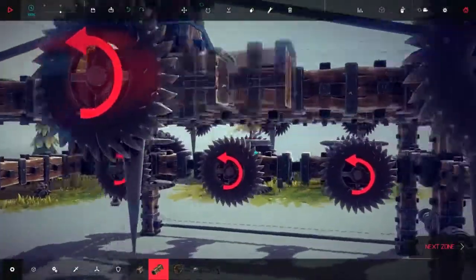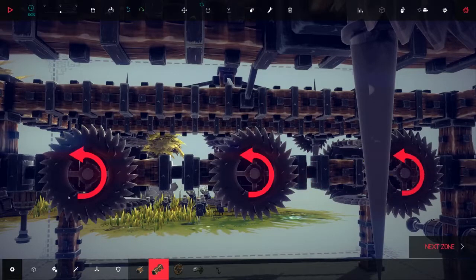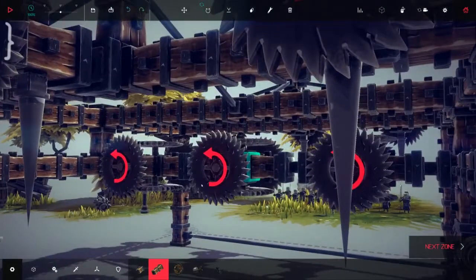Now that we've seen it in action, I can explain how it works. First, we have the main drive. It's held to the superstructure with two decouplers, released with K, that drop it to the ground. The saw blades propel it forward. You can rotate the saw blades with F.